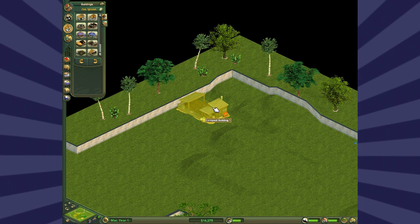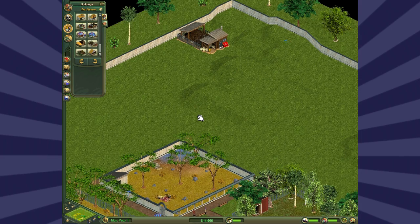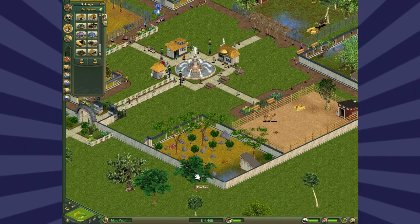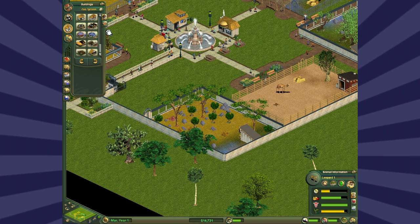One thing I forgot to add is how important compost buildings become later on in the campaigns as they get harder. I do suggest putting one down every single time you make a zoo - it's just gonna make you a steady profit. I also forgot just how ugly leopard exhibits were, and how bloody annoying leopards are, because they are never happy.